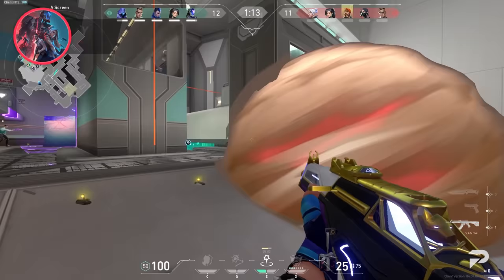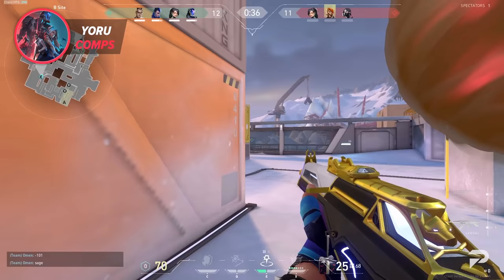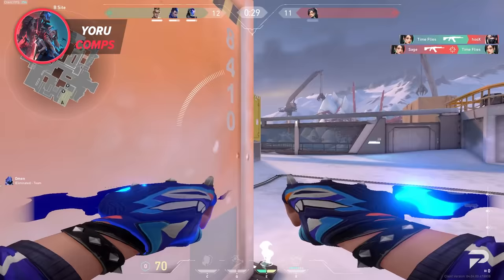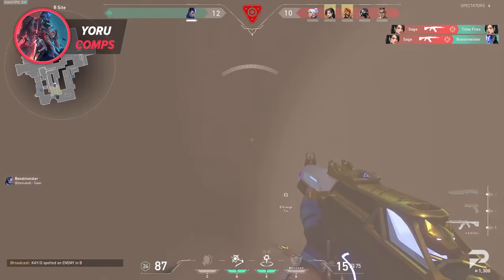For team comps, Yoru can be best used if you already have an agent that can wield the Operator and you can use an extra duelist. If you have a Chamber, for example, you don't really need Jett as well since the AWPing department is already set. Or if you already have Jett, no secondary duelist, and all other important roles like controller and initiator are filled, that extra bit of space and firepower won't hurt. Of course, the meta will be ever-changing, but right now you simply need at least one controller, a strong initiator like Sova, and an AWPing character like Jett, Chamber, or both.